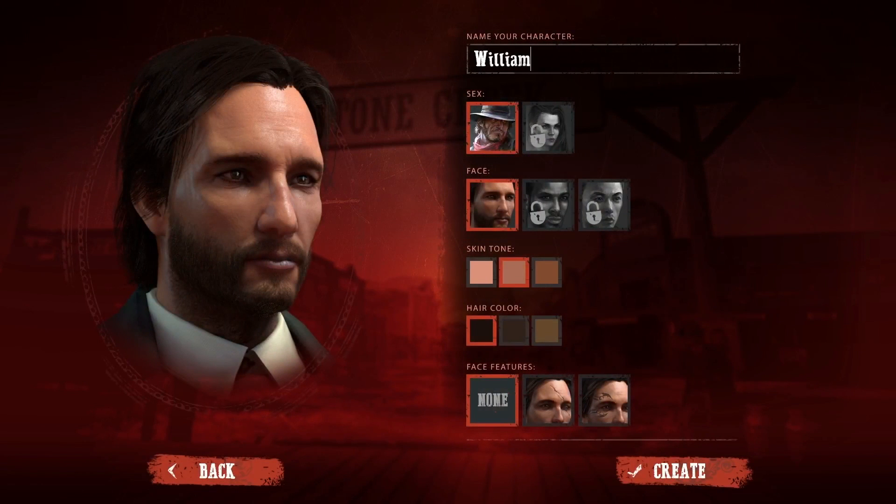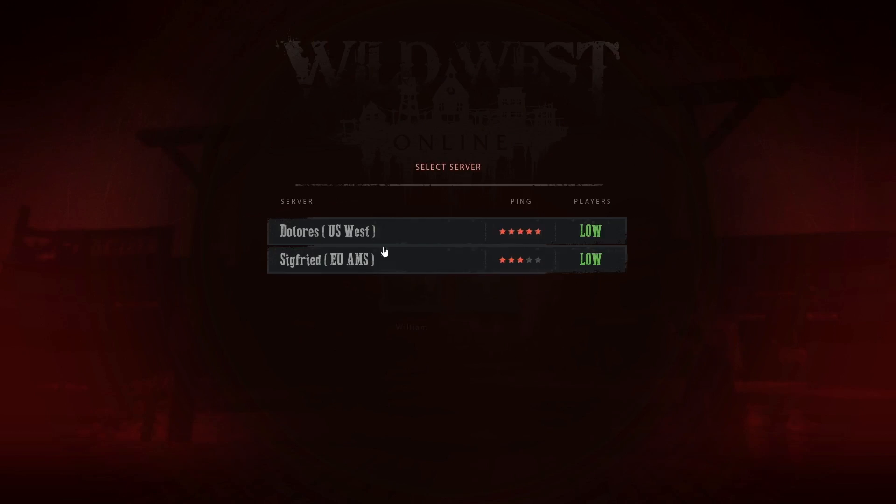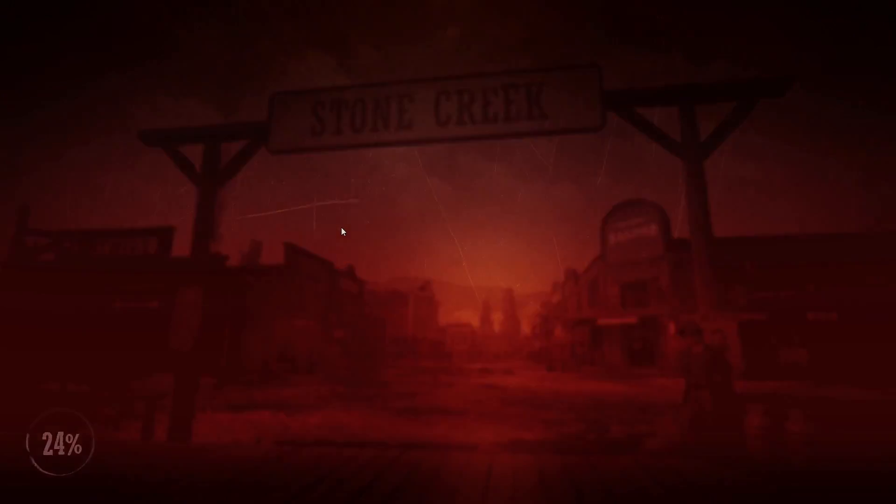We'll start with a quick look at the character creation screen, where you can choose your gender, color, and other elements to customize your look. When you join the game for the first time, you'll spawn at the train station in one of the towns. In this case, it's Stone Creek.